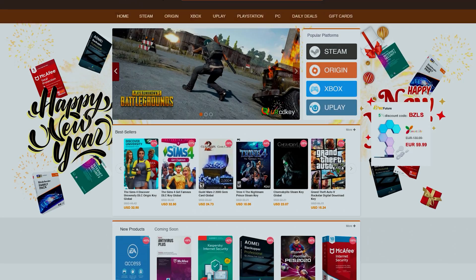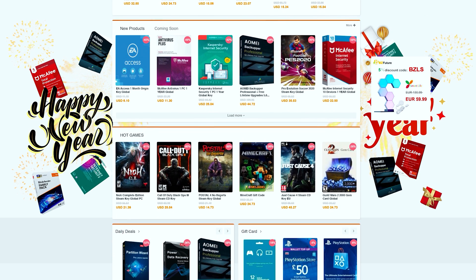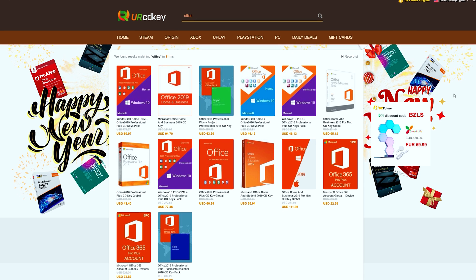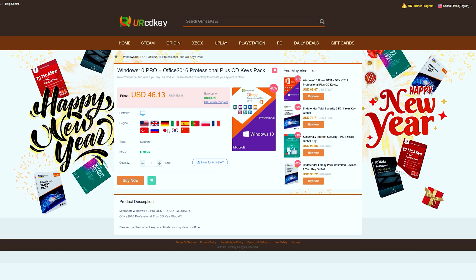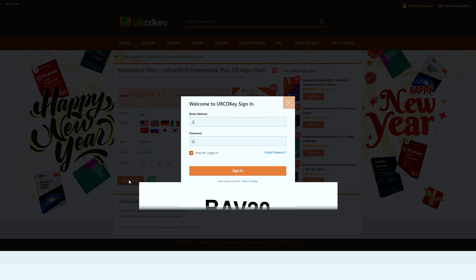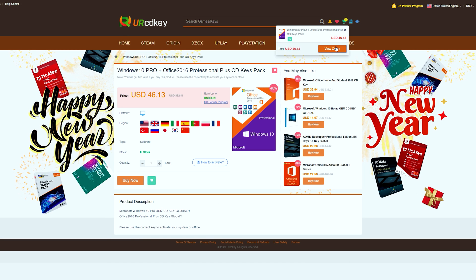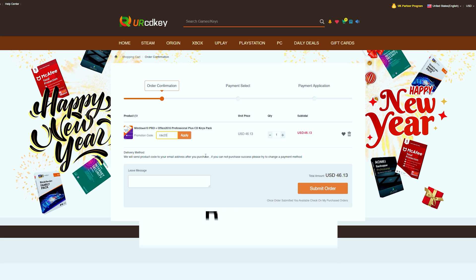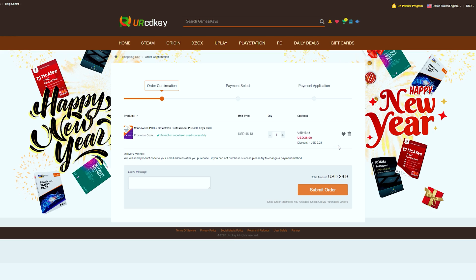YourCDKey has discounted codes for games and software that are a fraction of what you would pay at a retail store. They have great prices on their Microsoft Office 2016 bundle that also comes with a Windows 10 license. You can use my promo code RAV20 to receive 20% off the already discounted price. Just type in your product, add it to the cart, view your cart, head to checkout, type in promo code RAV20, and see the savings appear. Check the links in the video description to learn more.